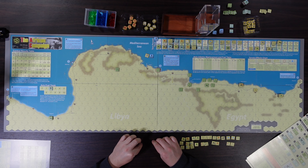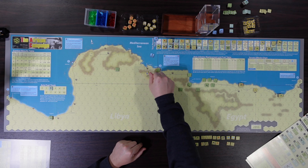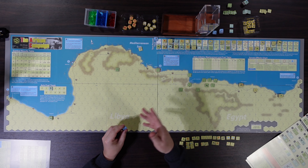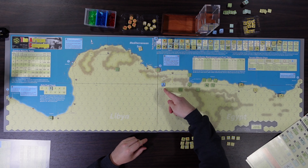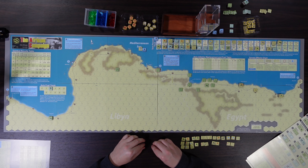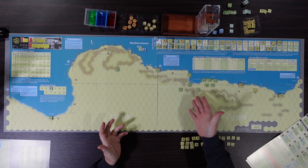I'm playing with a couple of optional rules. First, optional initiative: every turn apart from turn one, we roll a die to see who goes first. Second, optional tactical advantage: the allies start with it and can spend it to reroll one die — either their own or the opponent's. After use, it goes on the turn track for the other player to get back next turn.